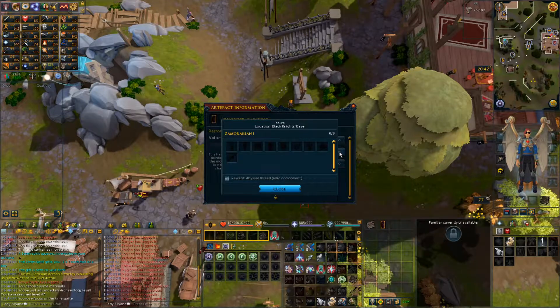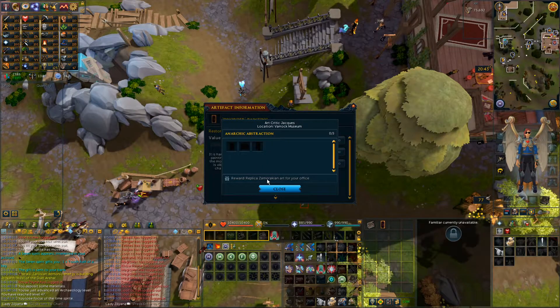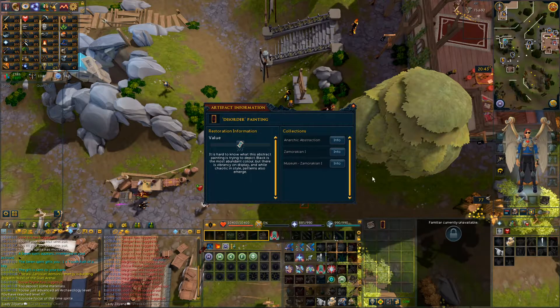The Zamorakian one is pretty worth it because the reward is a relic component. And this one — the Varrock Museum Collector — I don't know if it's really worth it. It's more of a cosmetic, because this is a replica Zemrekin art piece for your office. So this one artifact, three people want this. I've already given it to this one, and I'm going to save it for this one.